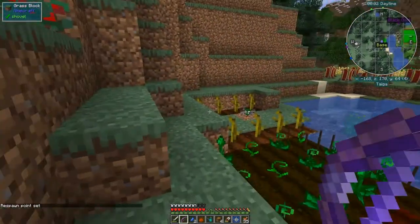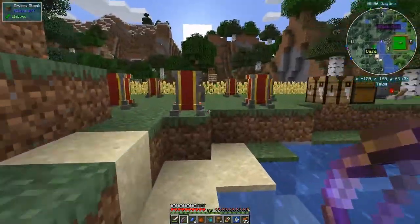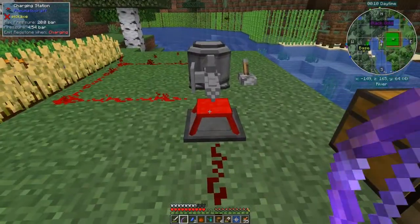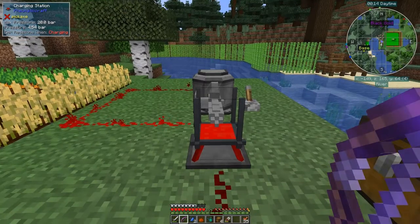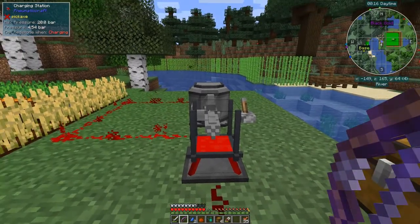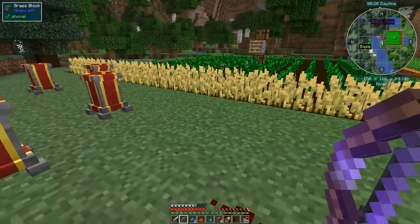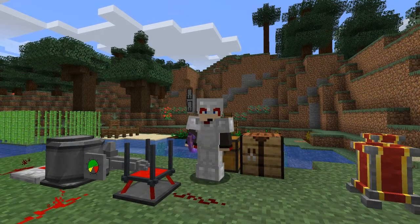We'll put this into the charging station over here. What will happen is the drones will come here and charge themselves up. We just right-click the charging station and put this into it — you get spikes on it like this. Any drone that needs to charge up should now just come along here and charge itself up. That's it for this episode — I hope you've enjoyed it!